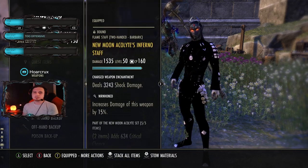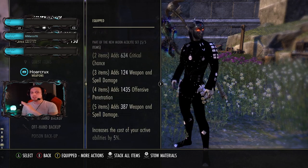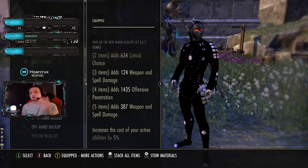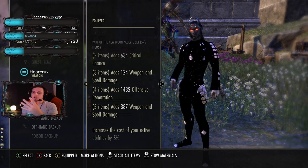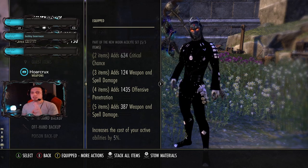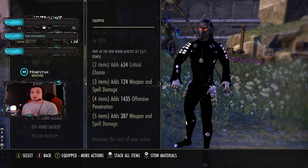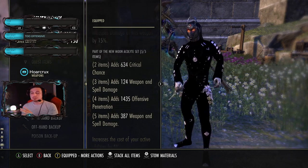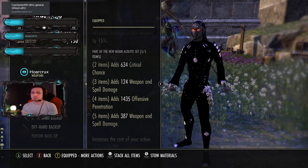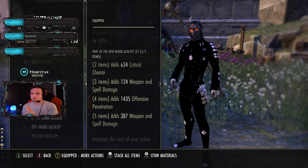The very first set we're running is New Moons Acolyte. You can alter this build quite a bit — instead of running Blood Spawn you can also run Valkyn Skoria, but you'll have to compensate with more regeneration, which you can adjust in your jewelry. But if you're running Blood Spawn, which I highly suggest, I'm still hitting 14–15k crit whips when everything's fully proc'd. These are against people with 1500–1800 CP, so hitting a 15k Molten Whip is incredible.